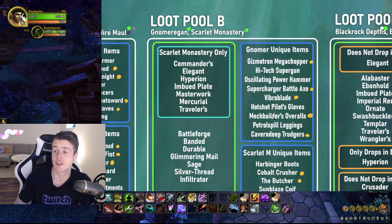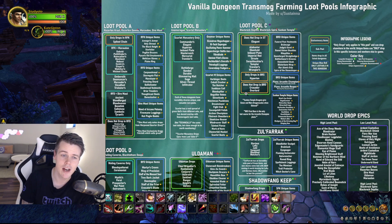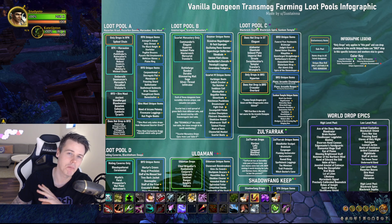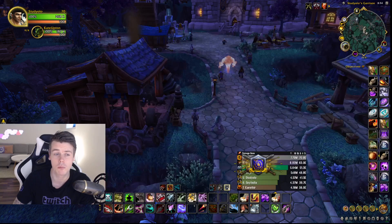And that's pretty much what I do. From Gnomer, there are a couple of items I would want - the Mech Builder's Overalls, the Vibro Blade, and the Mega Chopper. And if I were to do Sunken Temple, I really would like the Stealth Blade, so I do it mainly for the Stealth Blade, but I know I'm going to get a bunch of other items too. That is how I restock the Auction House at any given time: I only go for the big-value items, and everything else you're bound to get naturally.